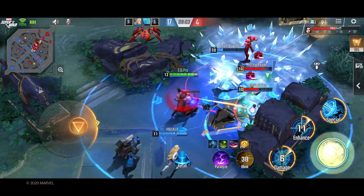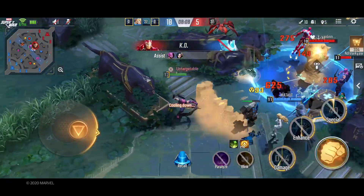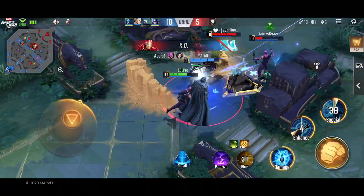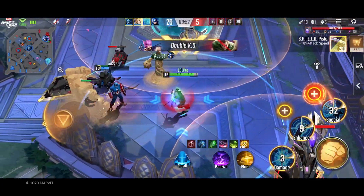In a late game teamfight, after a friendly Iceman falls early on, I need to reposition with Arrow Rain. At my max range, the enemy Sandman can't effectively deal with me, so we end up taking out the fight and the game.